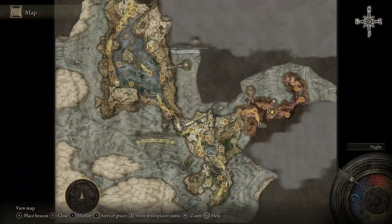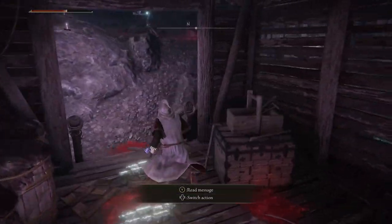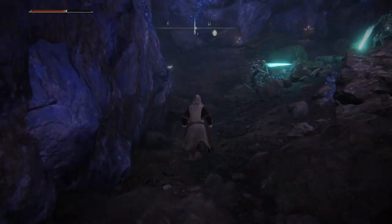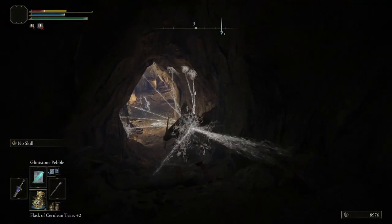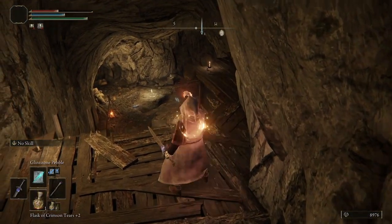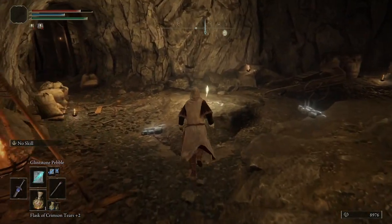When you get to Sellia Crystal Tunnel, come out and turn right, ignore all the enemies and just run down the hill. Be careful because there will be a sniper as you go through — if you have aggroed enemies you will get fired at and you could actually die. But at the very bottom there is a Site of Grace.